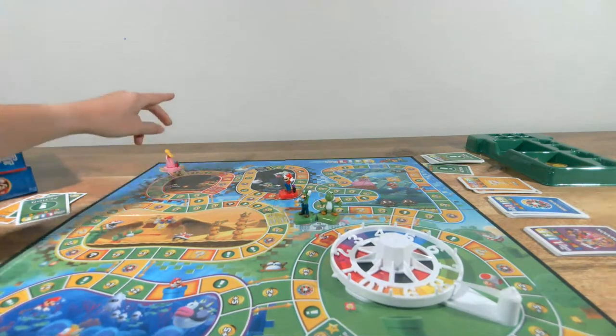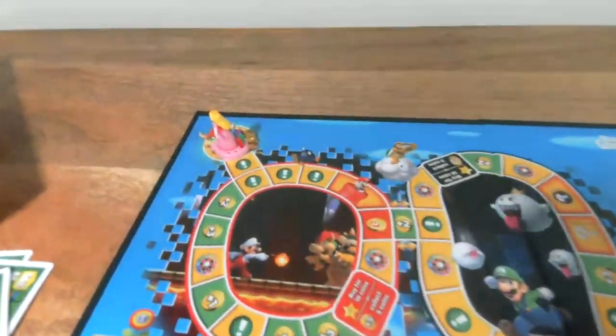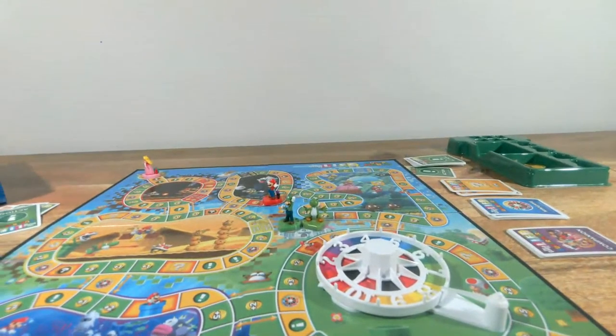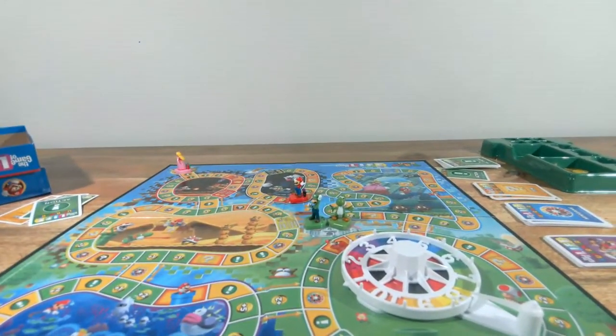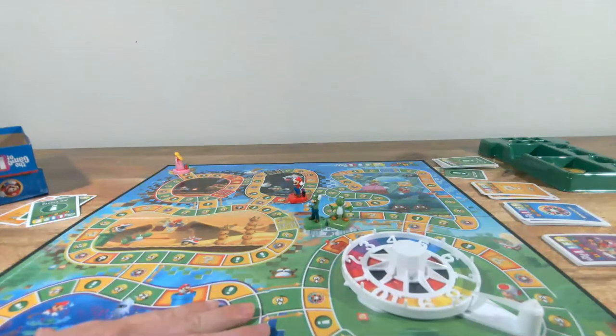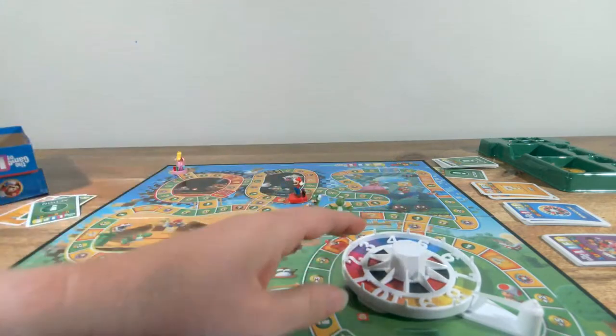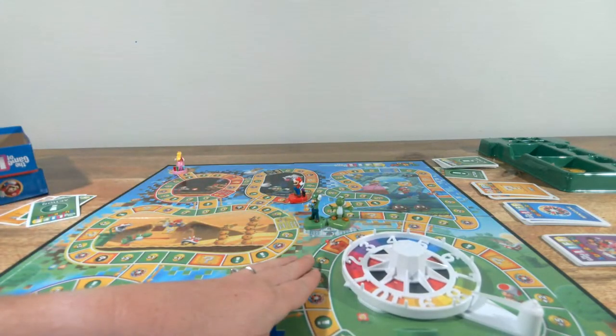We've got to read what to do. Pirate Penny is officially at Bowser. She has four stars, which means her spin needs to be eight or higher to defeat him. If not, Bowser steals all your coins and sends you back to the start — your turn ends. She spins a three. All coins are gone — Pirate Penny is going back to the very start.